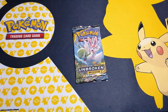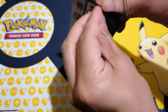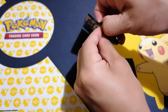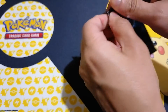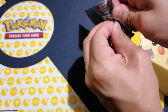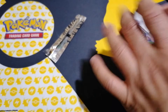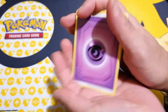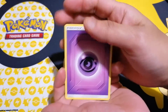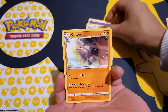This is the last pack, guys. Last pack from this pre-packed blister opening from Unbroken Bonds. Moe's struggling to open the packet — we'll get there. Let's hope he gets a GX, guys. We'll show you that online code in a second. So the cards are: Lairon, Gliscor.